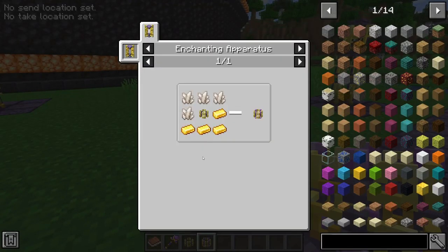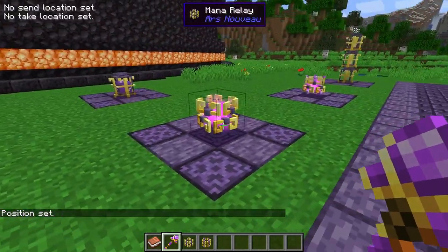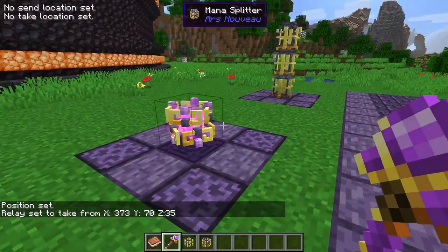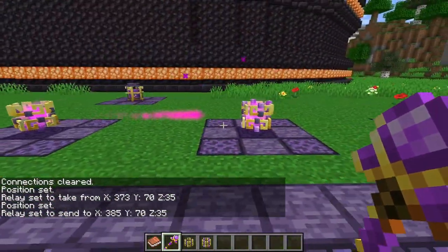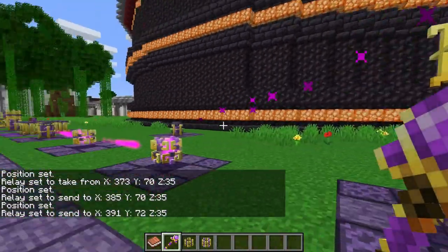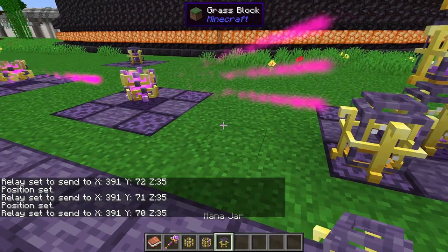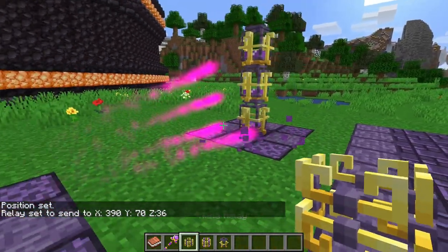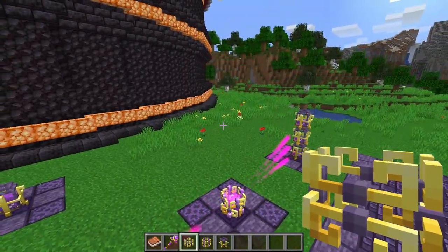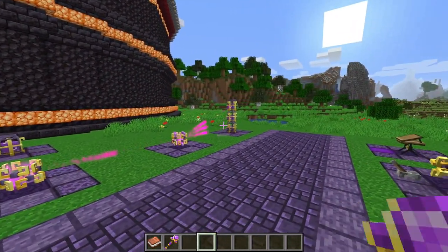There's also the Mana Splitter, which splits mana across multiple tanks simultaneously. It's crafted with four nether cords, four golden ingots, and one Mana Relay in the middle. Set the source position with the Dominium Wand, then right-click on each destination tank. It can split into multiple beams, distributing mana to several jars at once — though it can be a bit finicky.